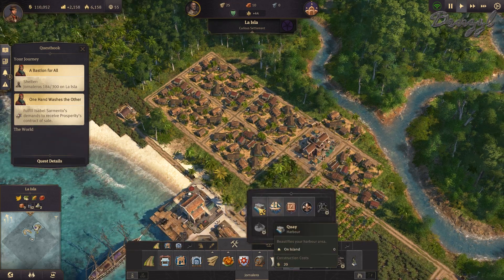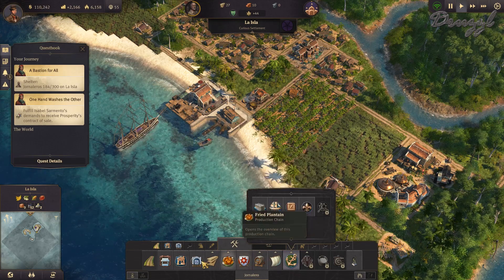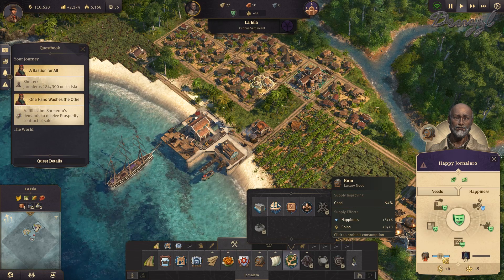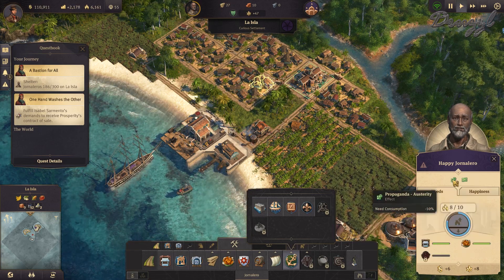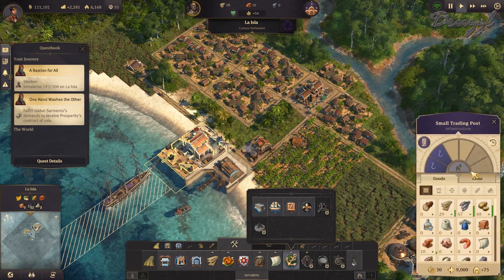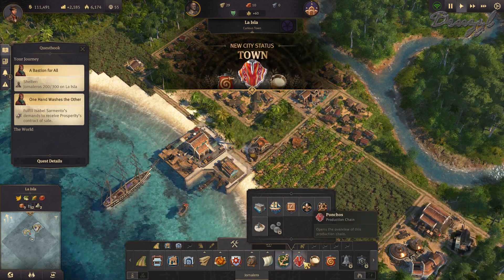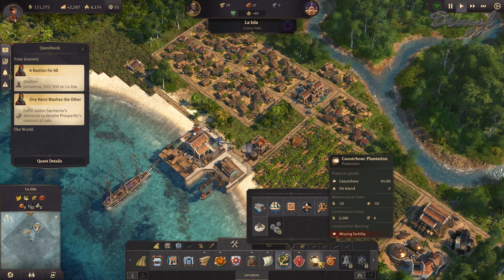I could build a shipyard here — quay, depots, harbormaster's office, trade union. My Nietos are growing strong. Happiness is almost here. We reached a new milestone: pearl farms! I can now make ponchos and caoutchouc.